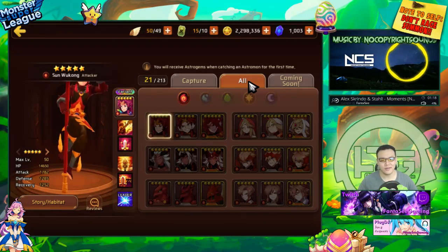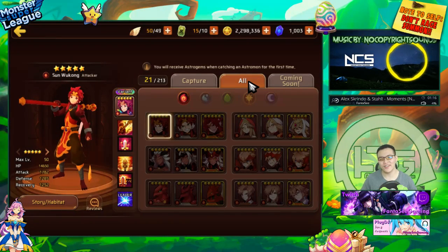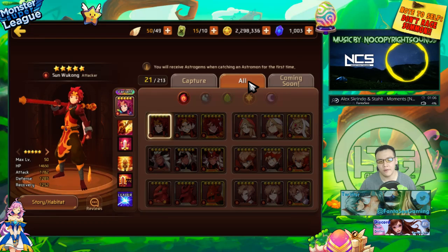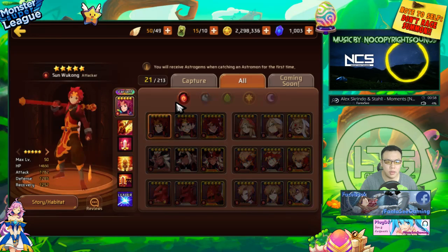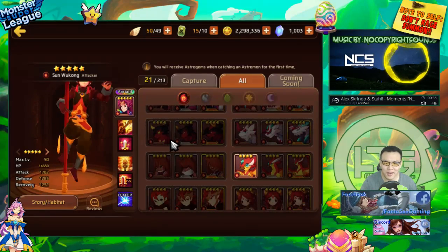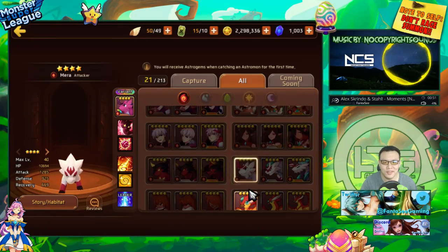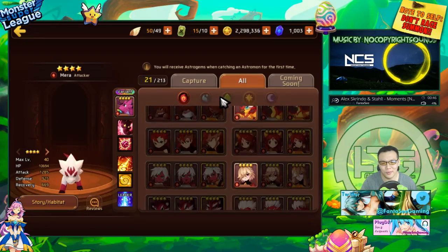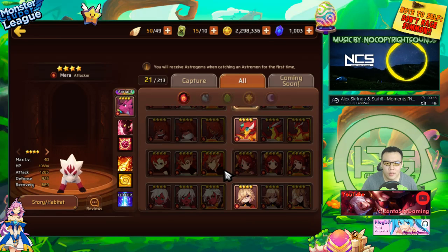Hey, what's up guys, welcome back. Welcome to my version of 'to fodder or not to fodder' — Thor Rebirth edition. This is a video someone requested, so I'm just gonna wing it. I'm gonna go through and talk about every single nat 4 in the game and why you should or shouldn't fodder them. My opinions won't agree with everyone else's.